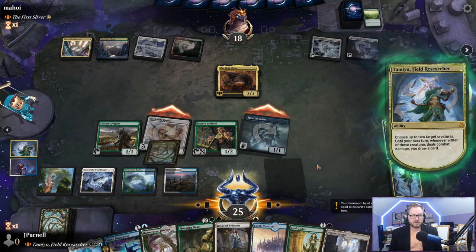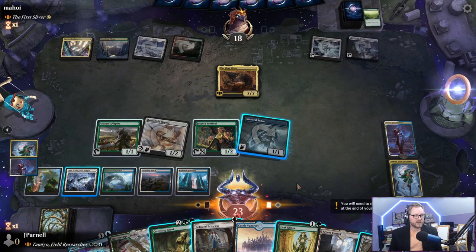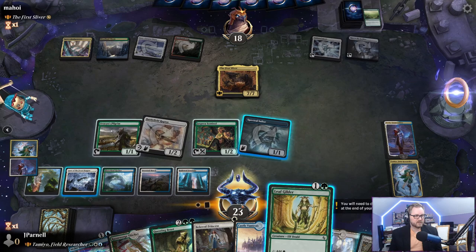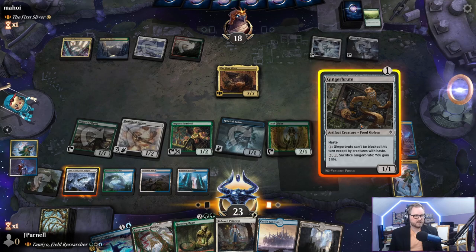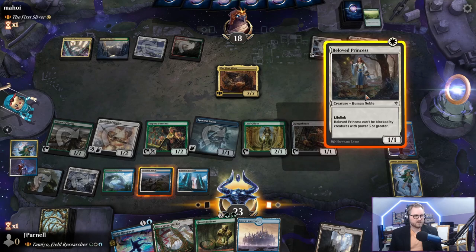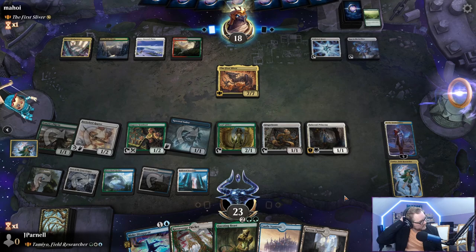Creatures are going to come into play tapped. Let's pay some life, tap our mana, and play more threats. We have a four-mana counterspell — our opponent cannot handle it. They don't let us ultimate because they hate fun, but we'll have fun anyway.